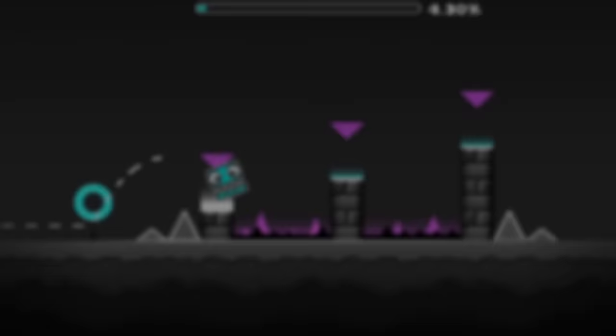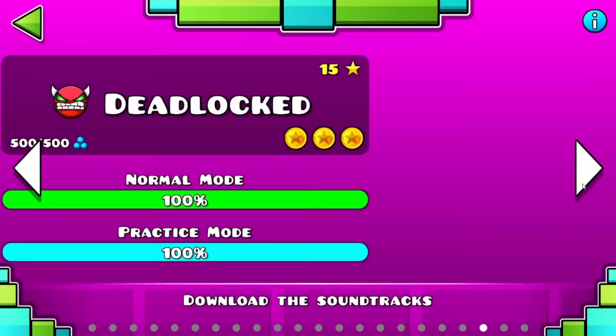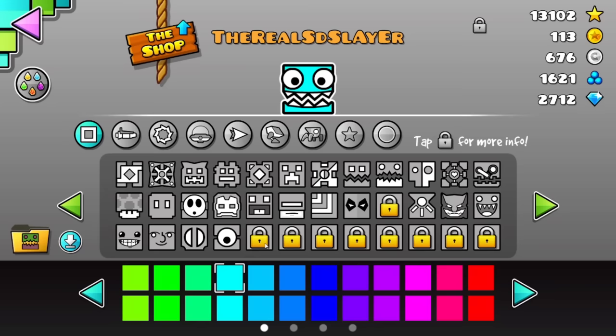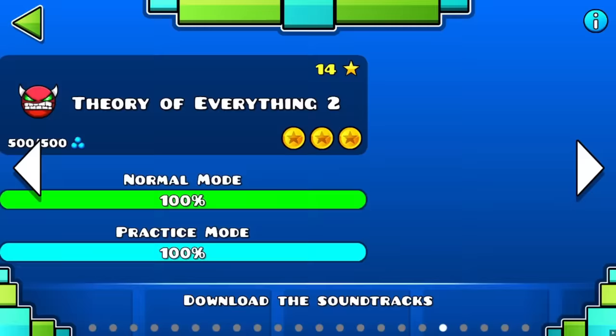Geometry Dash Meltdown and World were both released between 2.0 and 2.1, meaning all the features shown in those games are now in the full version. So my question is, why are they not playable through the main game? The icons from them are still in the full game and are just completely inaccessible to players who want to use them. Tapping the locks in the icon selection screen doesn't even work, probably because the levels in their corresponding achievement data aren't in the game anymore. I think it's time to merge the games together into the full version.